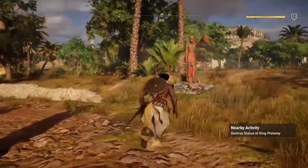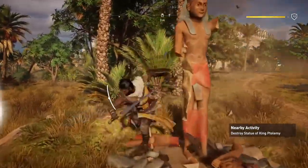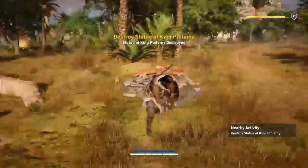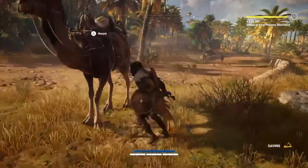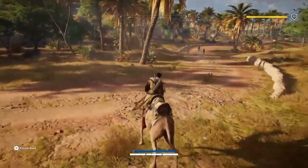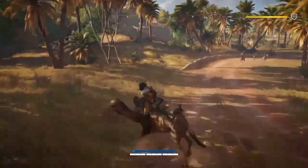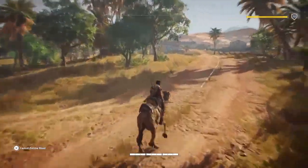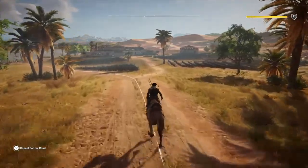We've got guards coming but we're going to break it up anyway. Straight in, destroy the statue. In fact they're running away so we're going to go the other way. And that gets us free and that is it.